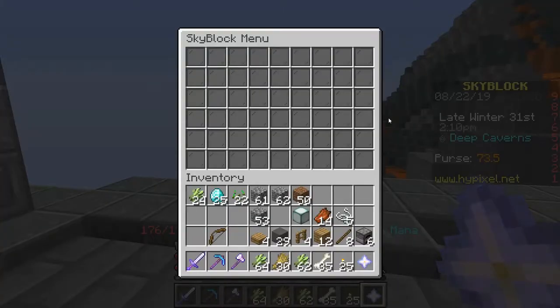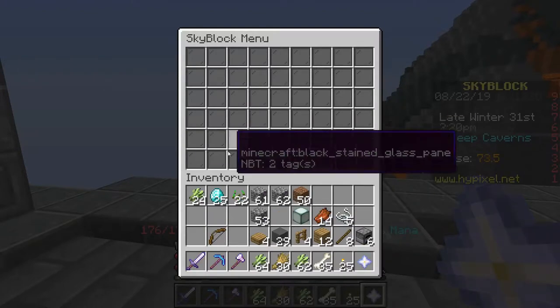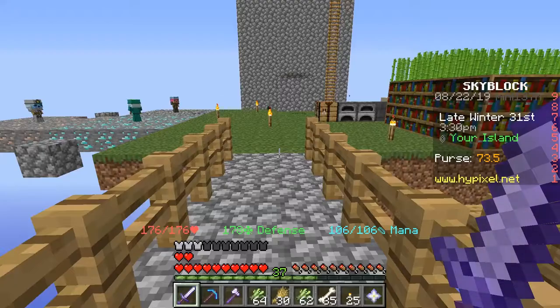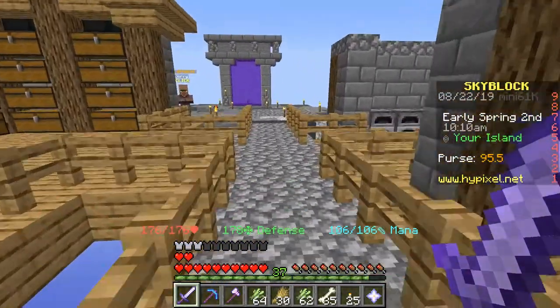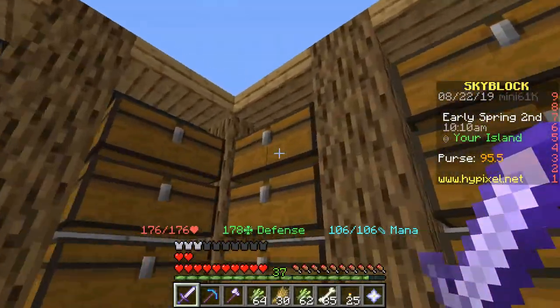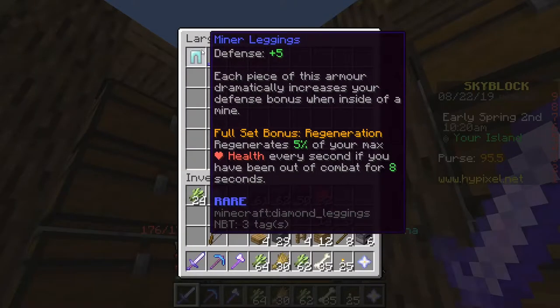Where's my Skyblock menu? How am I supposed to get back to my base? After lagging around the diamond mines for about 25 minutes I finally realized I definitely need way better armor. I've just been thinking about the miner set — it's dropped by the zombies and skeletons down in the diamond mine, and I actually have a piece of it in this chest up here.